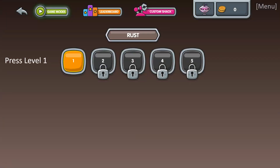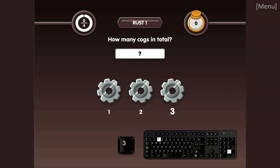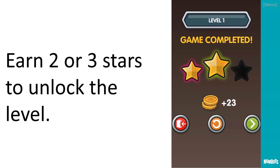As you can see, it's set up as levels, and level 1 has got five parts. It tells you — asks you a question — how many cogs there are in total. Just watch the animation to see what to do. At the end of the level, you'll see how many stars you earn. This person has only got one star. The orange button means have another go. To be able to go on to the next level, you have to earn two or three stars to unlock the level.